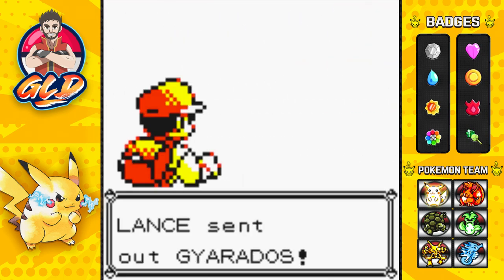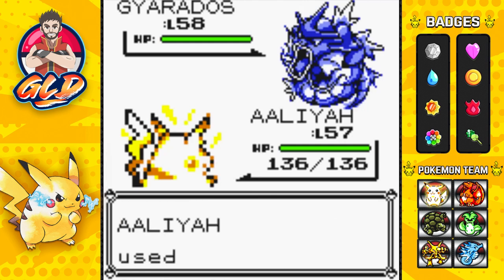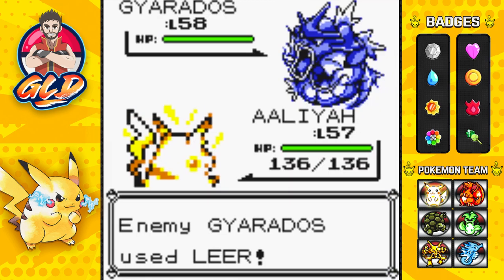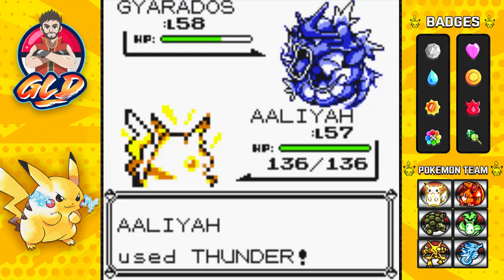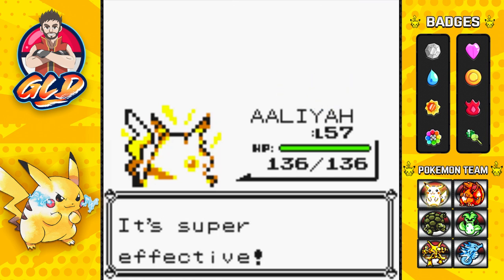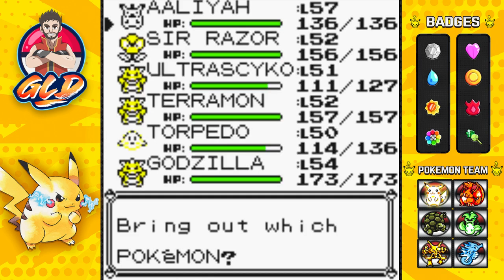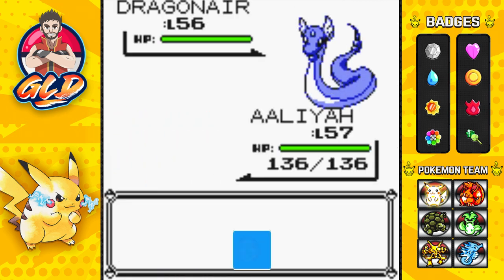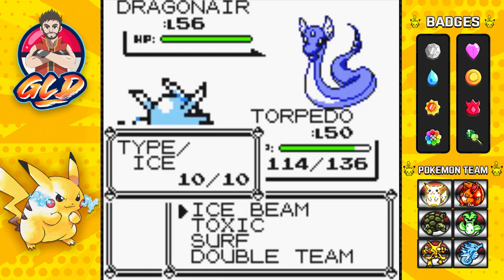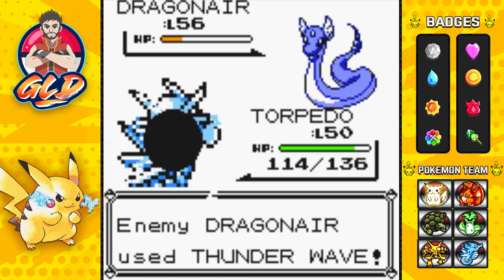We're taking on Lance the Dragon Trainer and he's coming out with a Gyarados at level 58. Alia's Thunder attack hits - Gyarados is both a Flying and Water type Pokemon so this is quadruple damage for the win! Alia does it! Here comes Dragonair - a pure Dragon type Pokemon. Let's go to Torpedo. We have encountered Dragonair before in the Safari Zone.